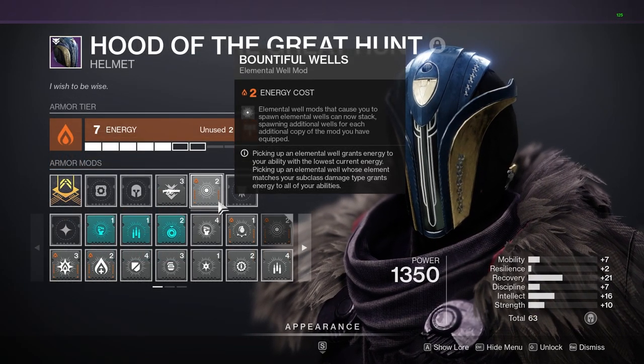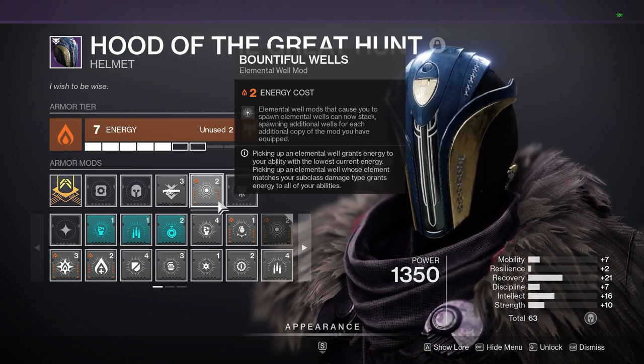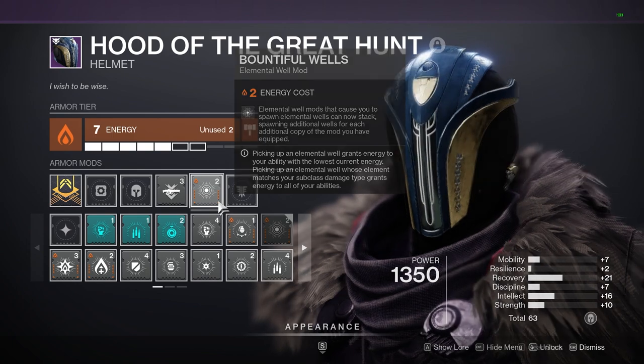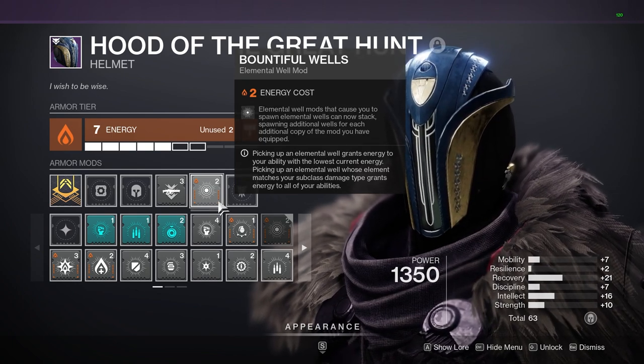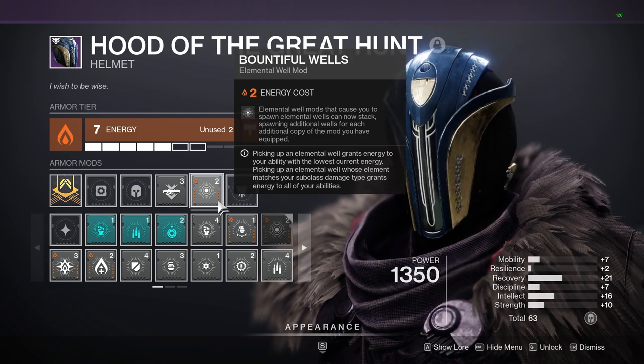Last but not least is the Solar mod Bountiful Wells. This is going to increase our ability regen even further as we are going to get double the wells to spawn. I don't think this doubles our Stasis shard generation, and since this is the bulk of the regen that we get, this could be replaced with something else, but I couldn't find anything that helped much more as this build was already becoming insane.